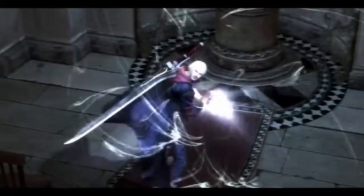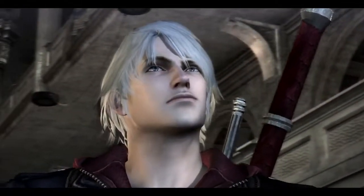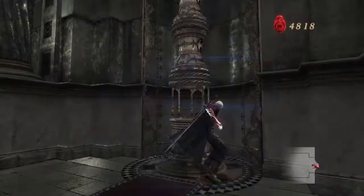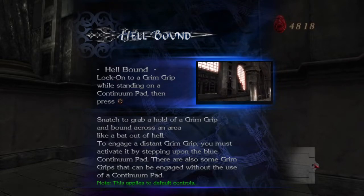Why did Nero just pick up a power-up? A key item — it's fused with his arm. These give you new abilities, mandatory ones to progress through the game. This is Evil Legacy — now we can actually grab objects from afar, like a grapple hook.